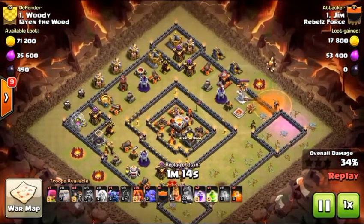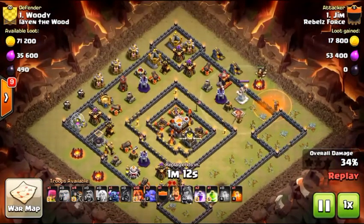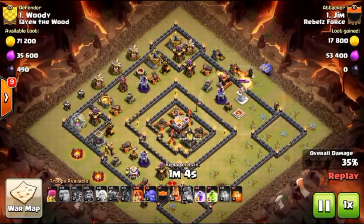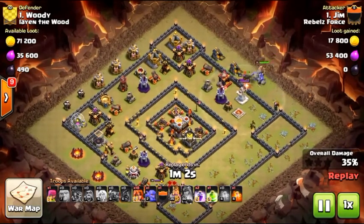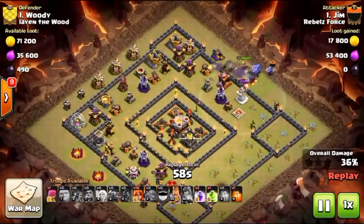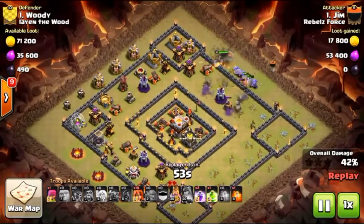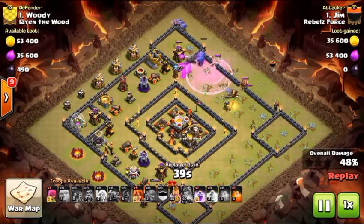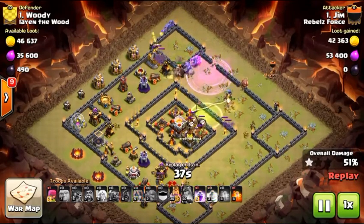Dropping the giants with the king and bowlers — you've got to be careful going right into that wizard tower and mortar. Drop the giants a little more offset to where you want to wall break, either a little higher or lower, and it'll help. We won't get the wall break, but the bowlers have the splash damage to take out what we really need to get those valkyries in. And there we go — valkyrie one and valkyrie two break open the wall.